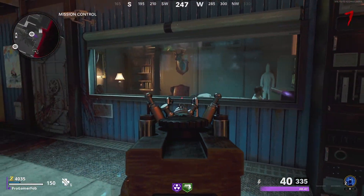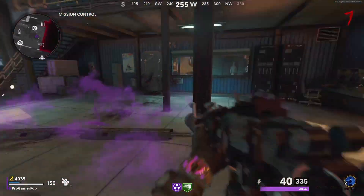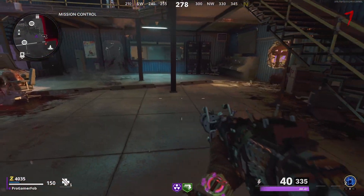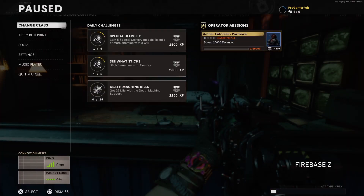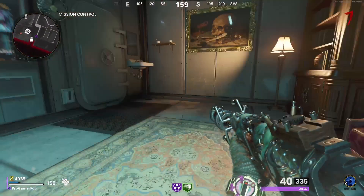When you get to Mission Control, the glitch spot I'm going for is on the pixel office. What you guys want to do is get a little bit of a running start — you want to run, jump, and while in mid-air, hold the slide button. Before you do hit the ground, pause the game, and then unpause the game.